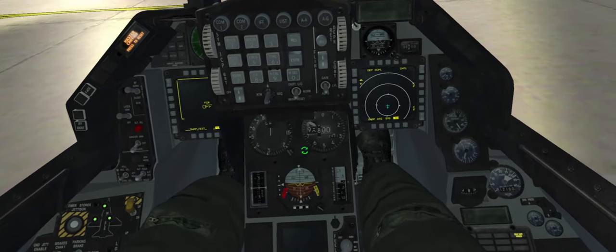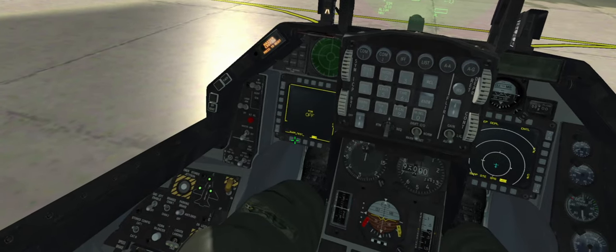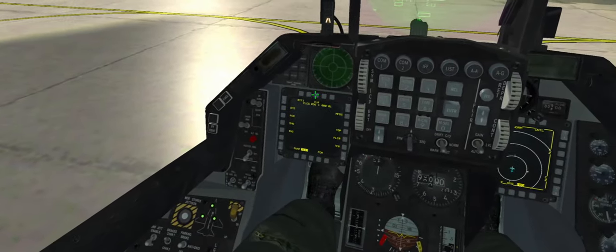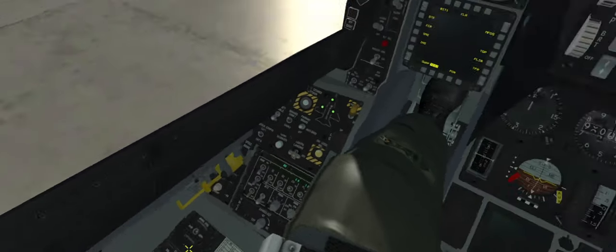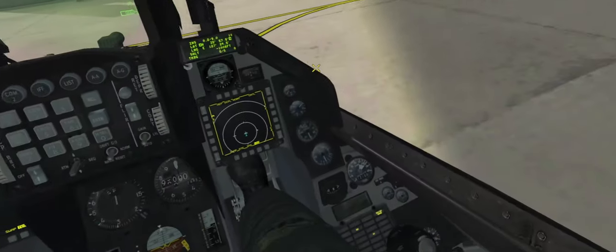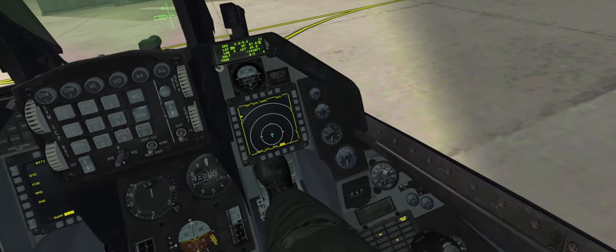We'll close the canopy and reset the altimeter before we get the INS spooled up. Go into the test page, clear out all that stuff. We'll run a SEC first. Alright, crew chiefs running around to the back - good SEC check. Full mesh on the brakes, RPM looks good. Back to normal.